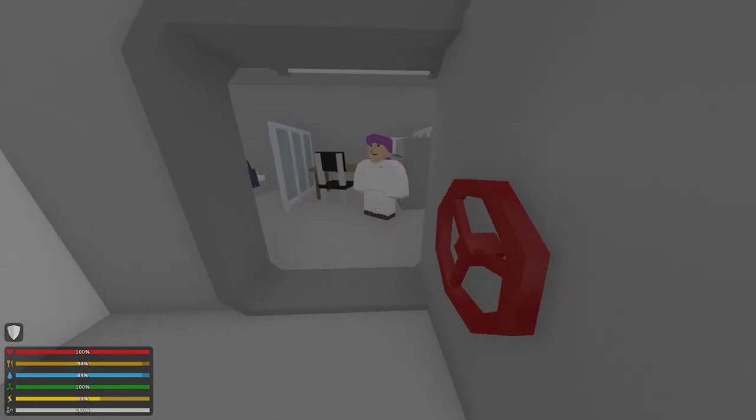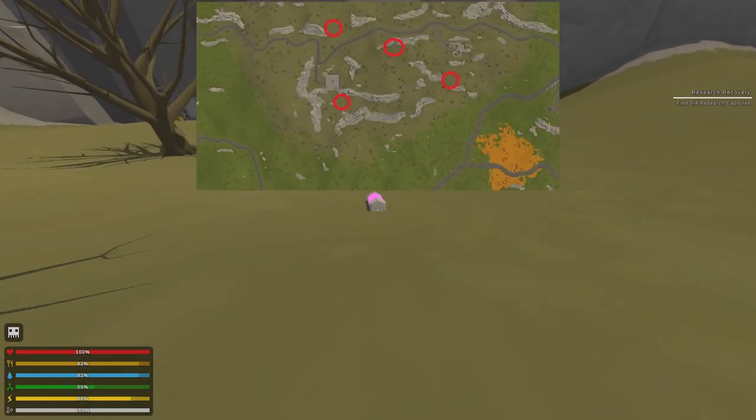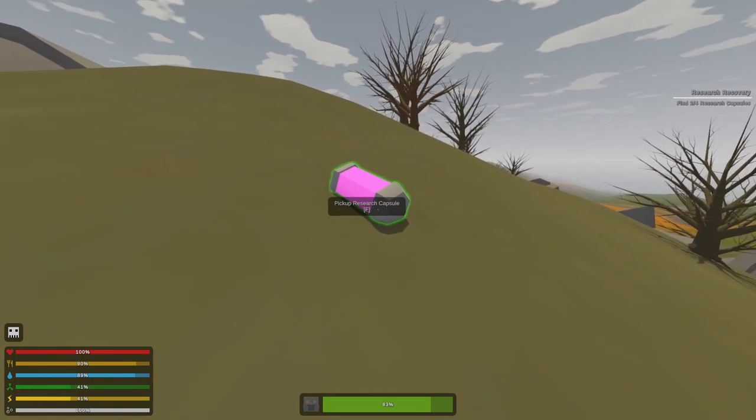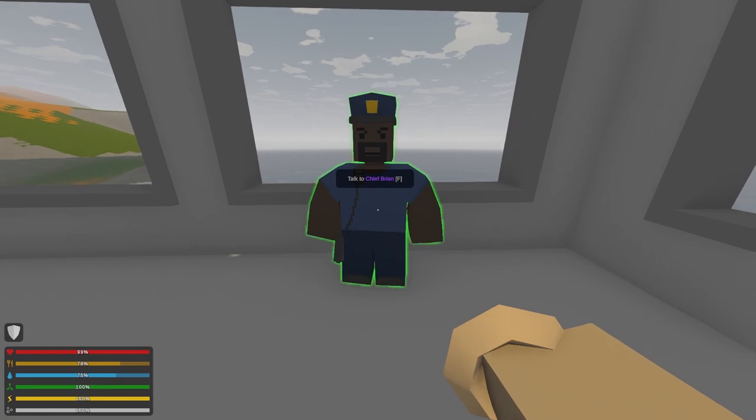For 'Curse of Craft Me,' talk to the nurse. She will send you on a quest to collect four resource copies from the Radiation Zone. You'll need a Gazamax for this — they're pink and bright and hard to miss. For 'The Frequent Snack,' talk to Chief Byron and craft the donut he wants.